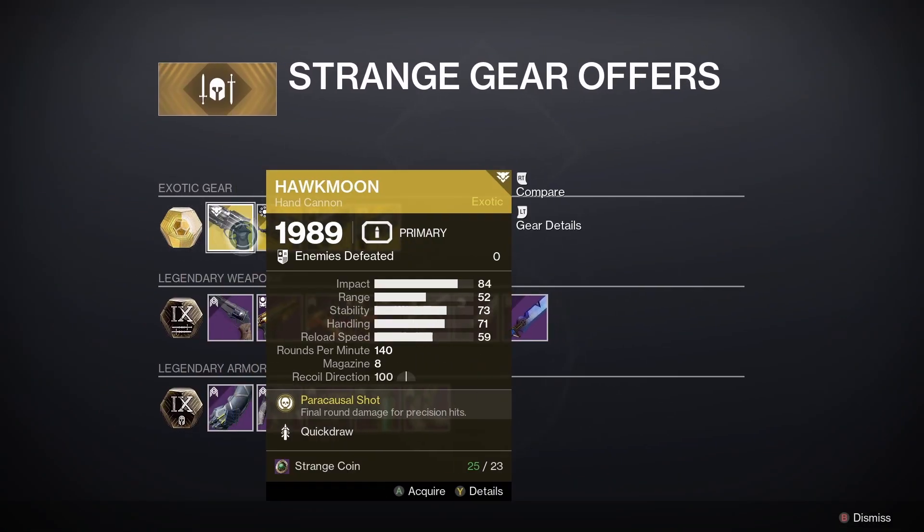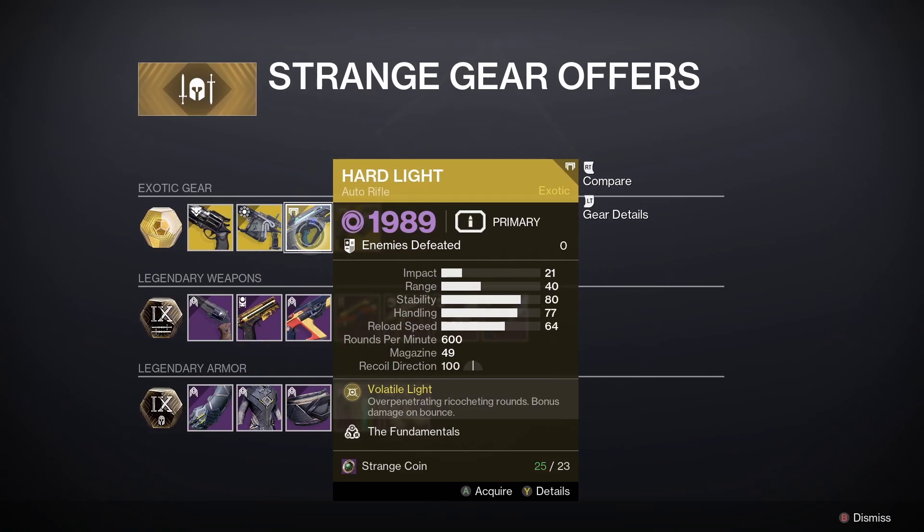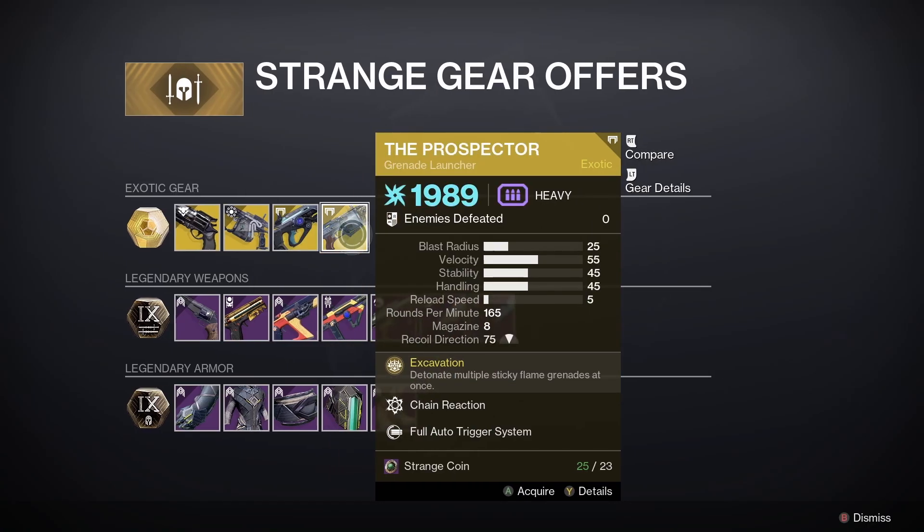Have a look at the rest of the items. We've got Hawkmoon, which comes with Quick Draw. We've got Arbalest — that is a decent linear fusion rifle, great for Nightfall content, dungeons, raids, all that kind of stuff. We've got Hardlight as well, which is also a very good auto rifle. We've got the Prospector as well — I don't really use that one so much myself, but let me know down in the comments what you think about it.